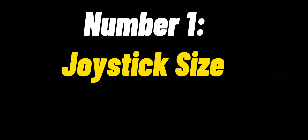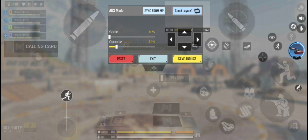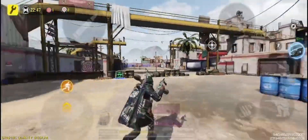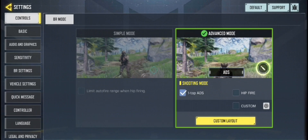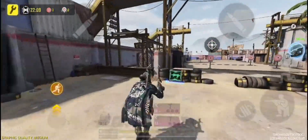Number 1 is Joystick. If your joystick size is too big, it will be hard to do fast movement because your finger isn't big enough to cover the space quickly. So scale your joystick to the smallest size possible. Now it will be much easier to move around faster.